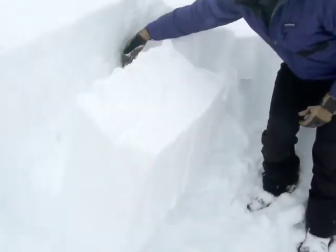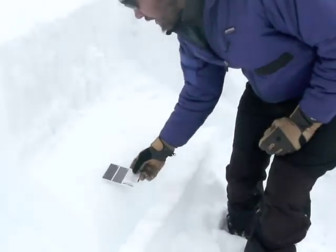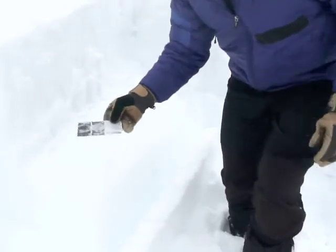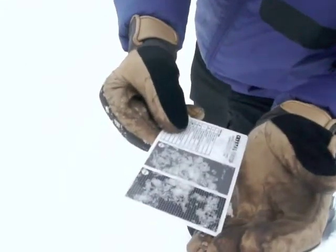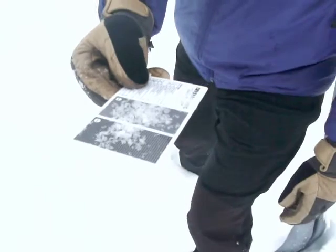That's the one that we've been most concerned about. That was a 12-tap result. The block slides right off. If you look at what it's sliding on — real feathery surface hoar grains. This is a really dangerous weak layer.